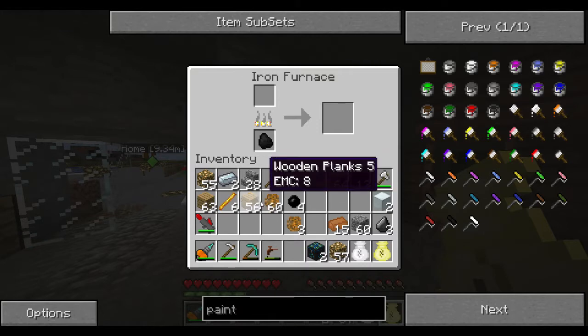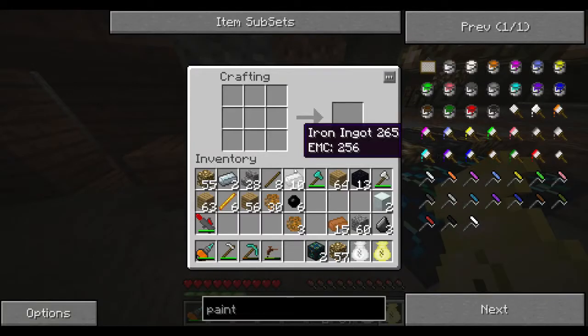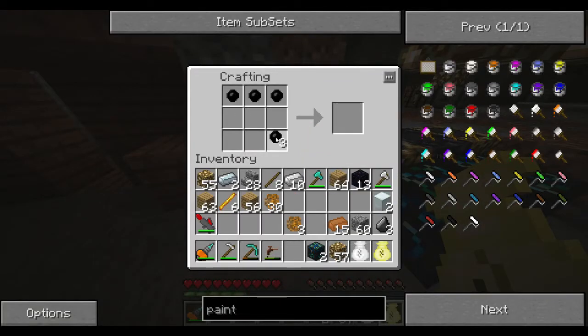So we've got four rubber there. Rubber is one of those things that can't be created in the EMC — sticky resin can, but rubber can't. We can use machines to make rubber in a big hurry later. So we've got six rubber now. This recipe is pretty simple: three rubber, three rubber, and it creates six copper cables for us.